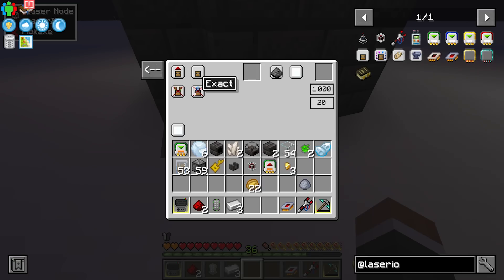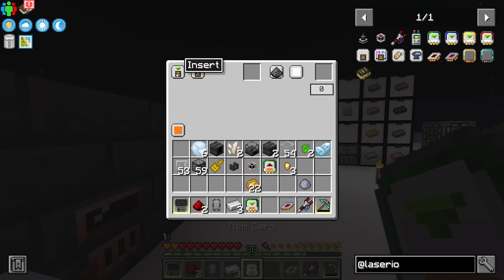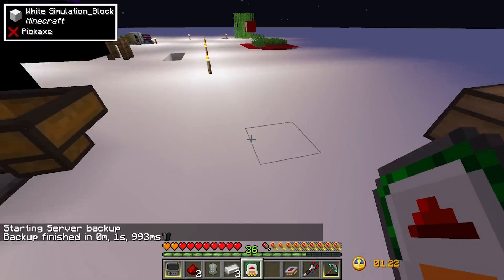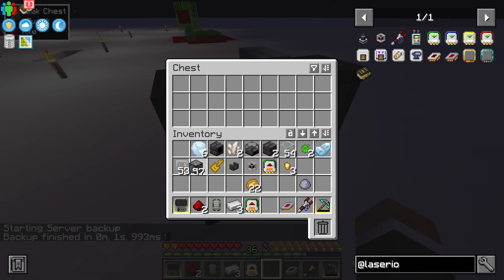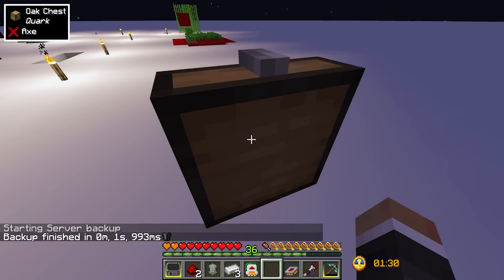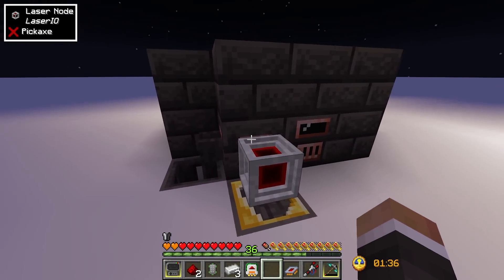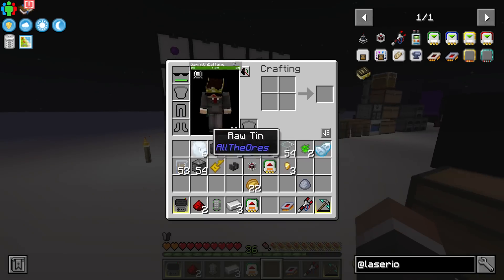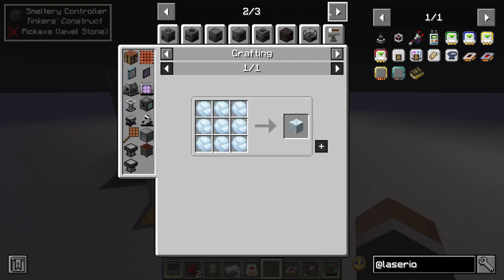Exact mode means it will only allow exactly the specified amount of liquid to move. You can do the same with item cards in extract mode — for example set it to five, and it won't extract until there are five items available. This is super useful here because when we melt one raw tin we get 120 millibuckets, but it only takes 90 millibuckets to make an ingot.